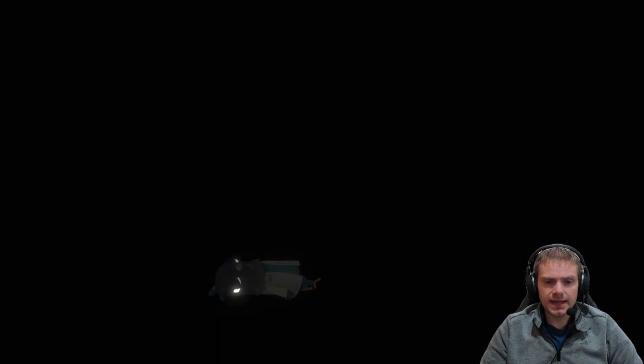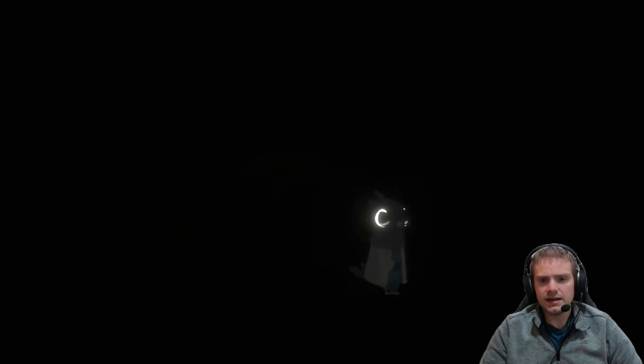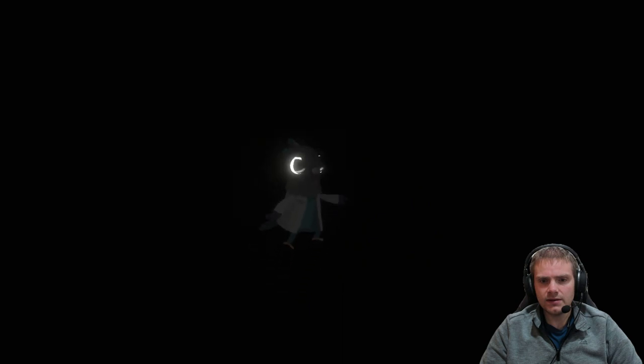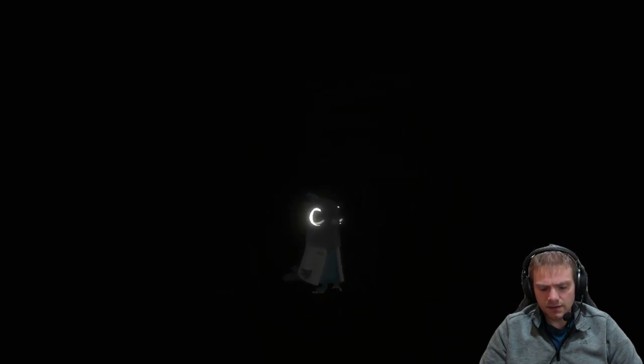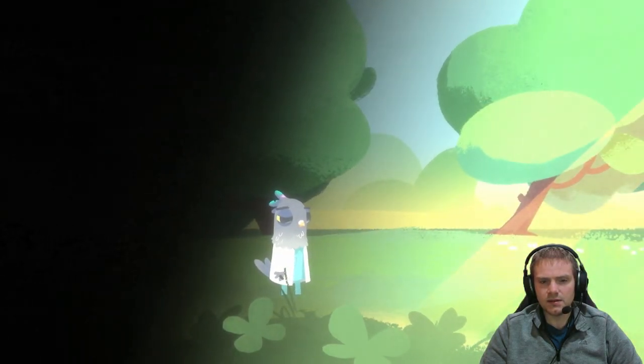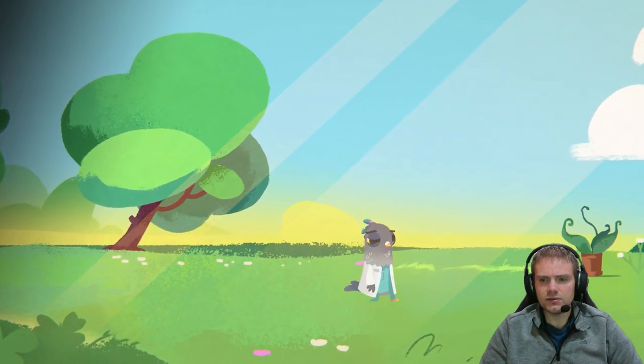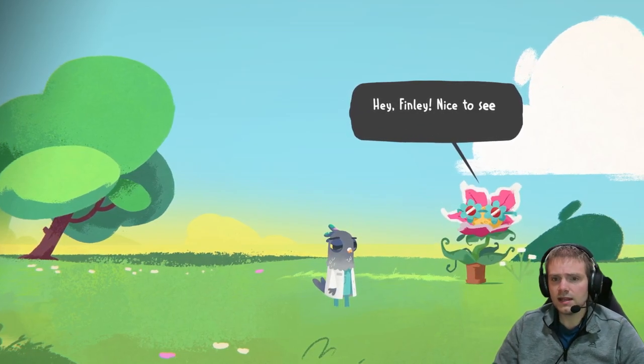I guess this is our protagonist — kind of creepy, with glowing eyes. Oh, I see — I can actually move around here in a dark room. The A or X button on the PS5 is to jump. Out in the actual art world it looks a lot better — kind of like a 2D art world, which is cool and looks nice.